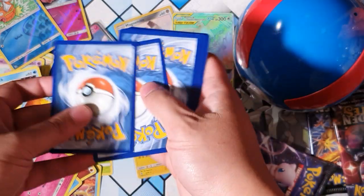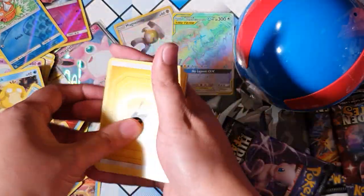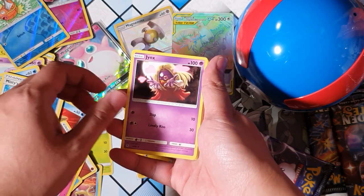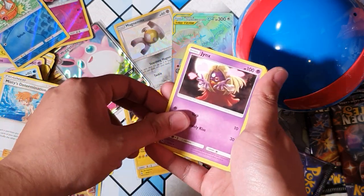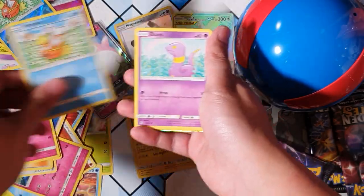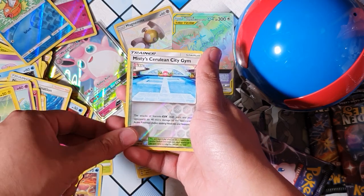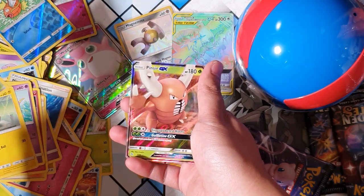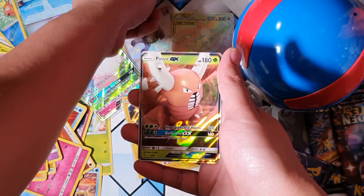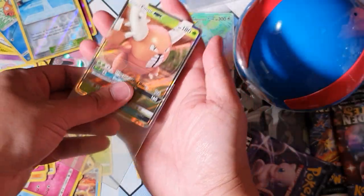I have a feeling that after that Rainbow Rare pull, we're not going to pull anything else - I'm sure they control it in some way. Oh, Jynx! Magikarp, Ekans, Voltorb - oh, Cerulean City Gym, and a Pinsir GX! There we go, another pull! I don't think I've pulled this one yet. Not bad, good choice.